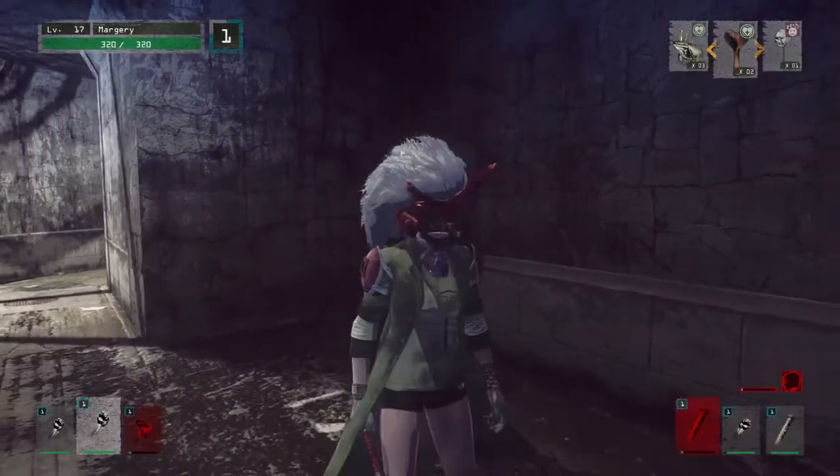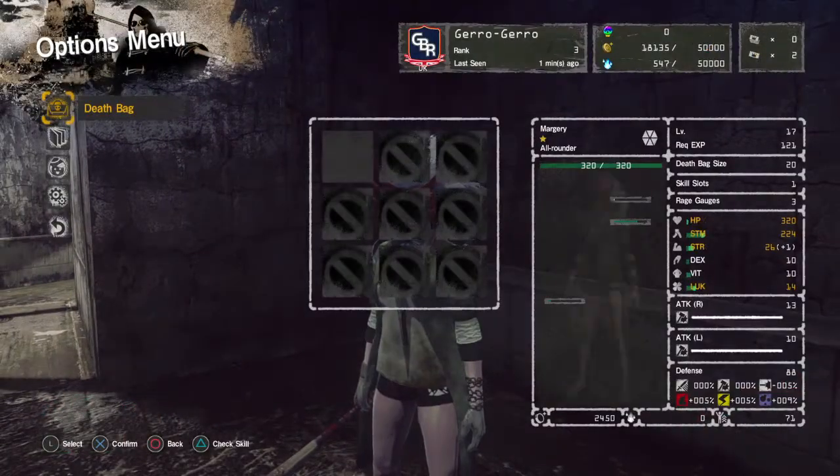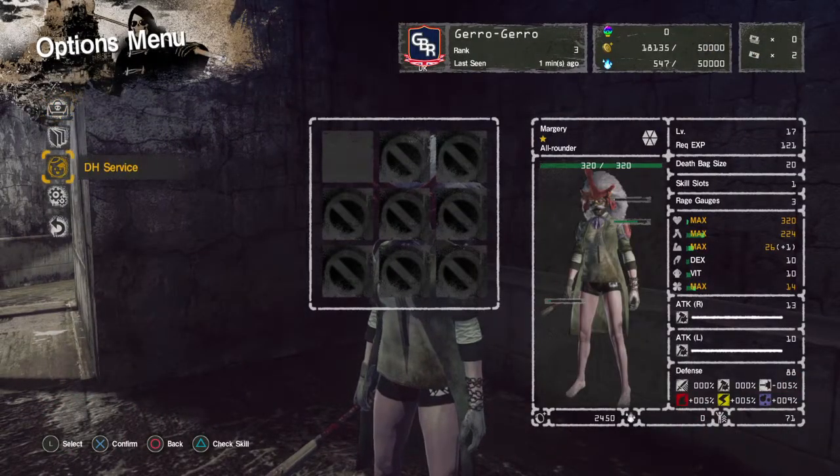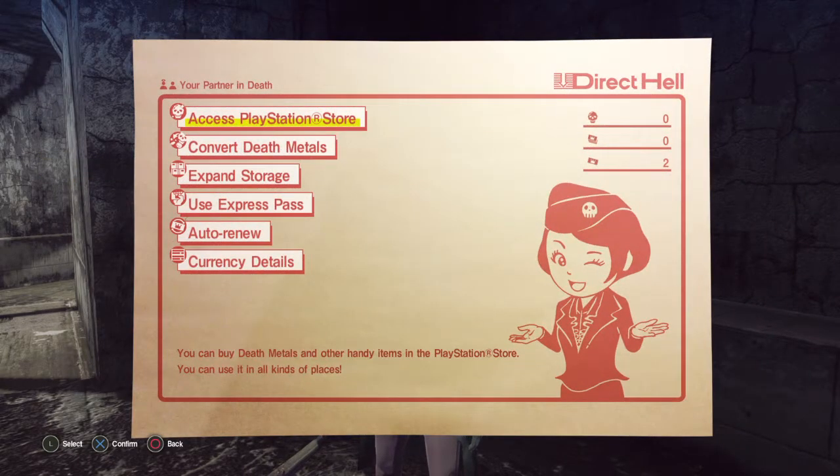So if you want to pause the game, you press the start menu and go to direct health service. Getting into this menu will actually pause the time in the game and let you go AFK, get some coffee, do whatever. That's gonna be it for this episode, guys — see you on the next one.